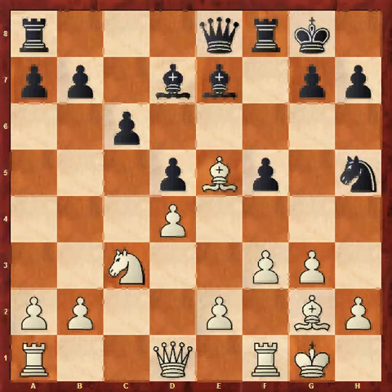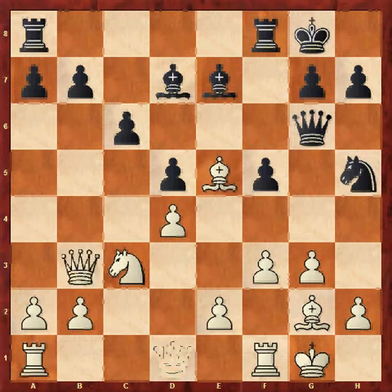Black played queen g6, threatening things on the kingside and putting a little bit of pressure on white. But white here didn't panic — she simply played queen b3. More pressure on the light squares, challenging black's premise that black is going to easily control light squares. It's targeting d5 — maybe that won't be a big deal just yet, but it can get very scary. The immediate threat is, of course, b7. So black responds with b5, trying to set up a second sort of big stone wall on light squares on the queenside.